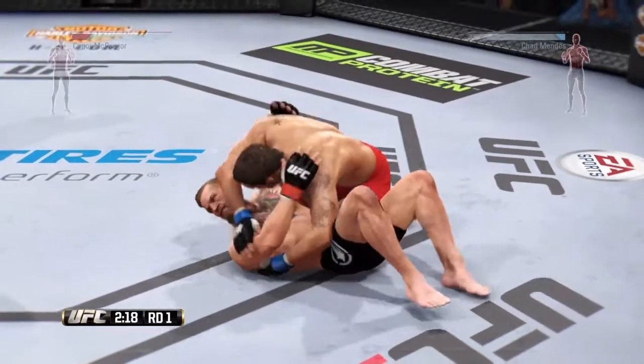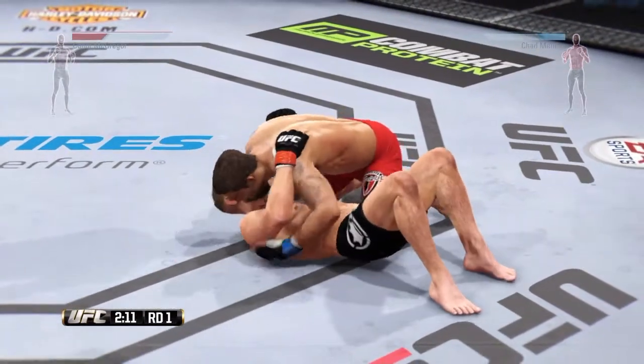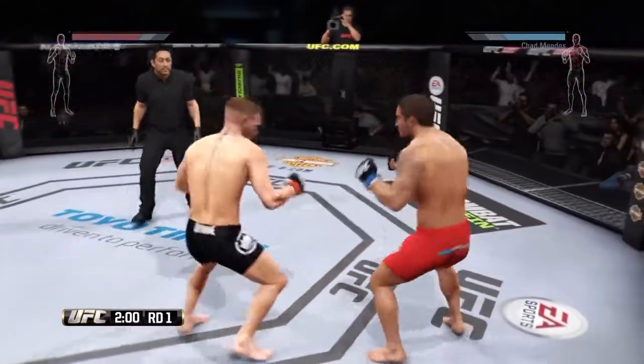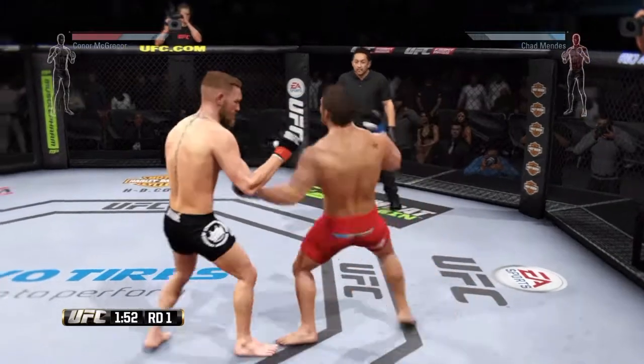So he comes in with a takedown — a big takedown for him right there — and then you see him trying to get me in a submission. But we're not having that, so we just counter the submission, block it, and stand back up again.